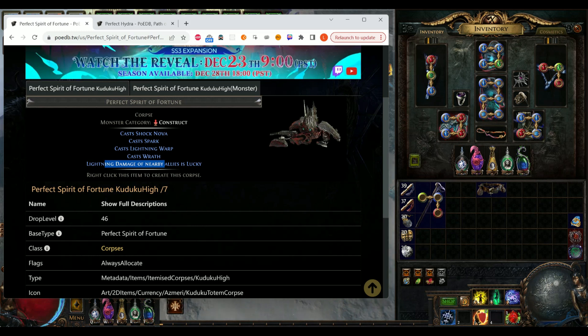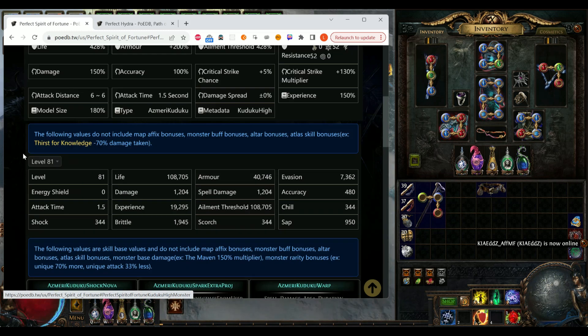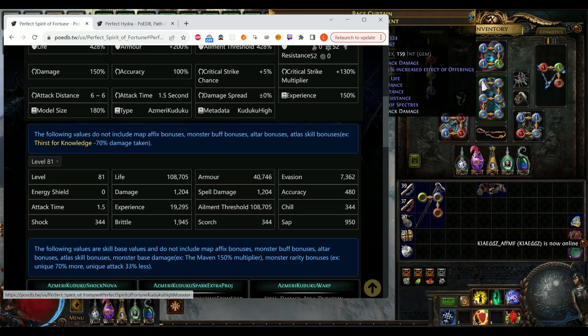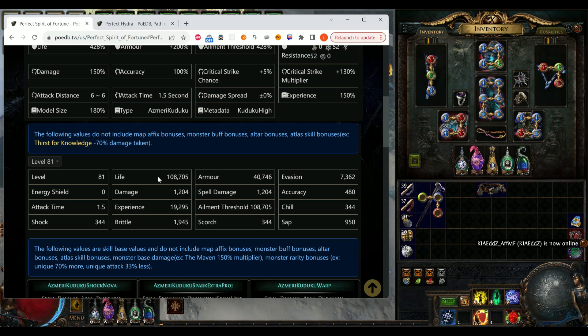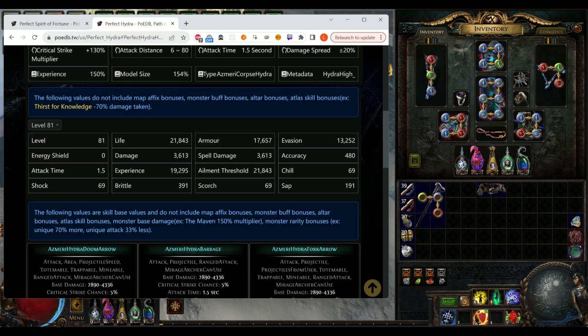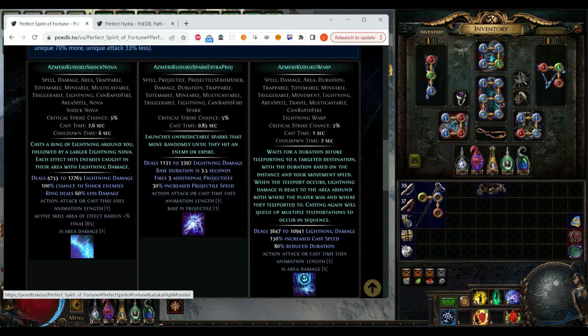Secondly, look at how tanky this guy is — that's level 81, which is a level 30 raise specter gem. It has 108k life and 40k armor. By comparison, look at Hydra: 20k life and 17k armor. I did some uber bossing and Spirit of Fortune never died even once.